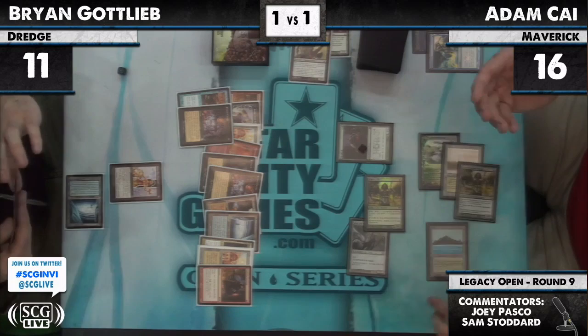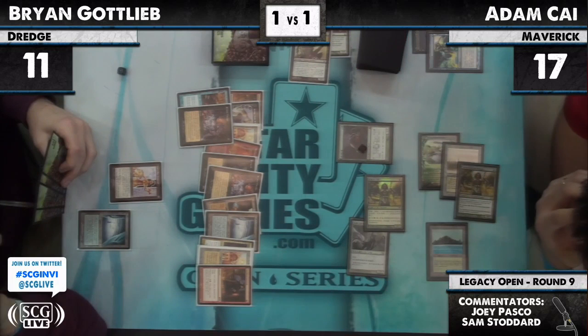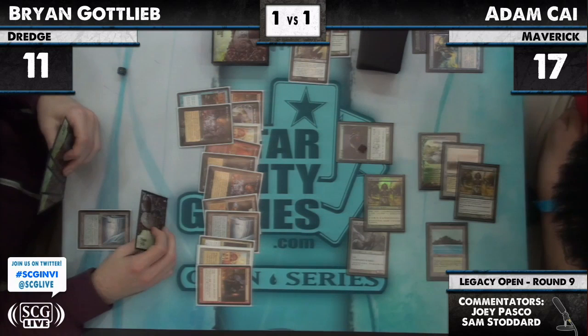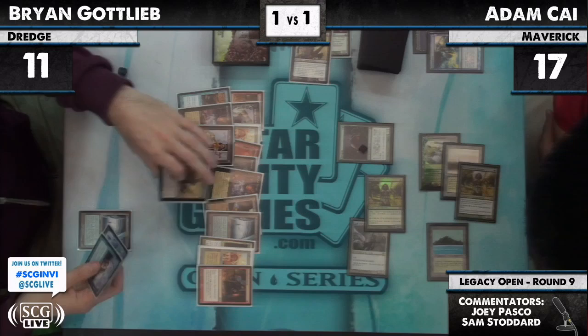This is the turn where Brian has to do something — he's going to have to pop this LED. He's going to have to draw a land, pop the LED, discard at least one dredger. Somehow hit a Stinkweed Imp as the second one and get the perfect Looting cards. Here comes the Lion's Eye Diamond activation — he's going to discard his hand. We see Narcomoeba, Narcomoeba, Breakthrough, and Thug. That's rough.